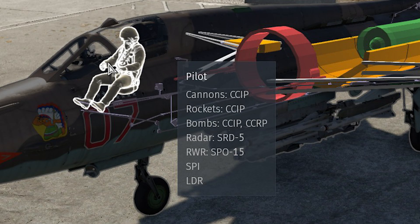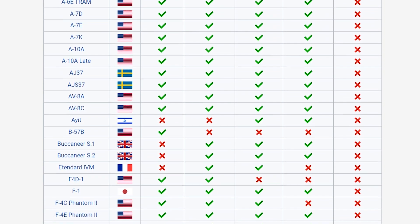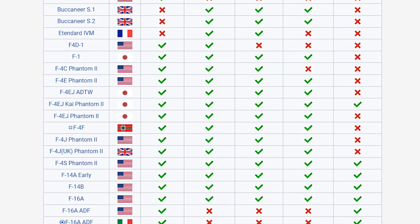To check if a plane has CCRP, you can do that in the hangar using x-ray view. Alternatively, you can check the list on the wiki, linked in the description, which is usually up to date.